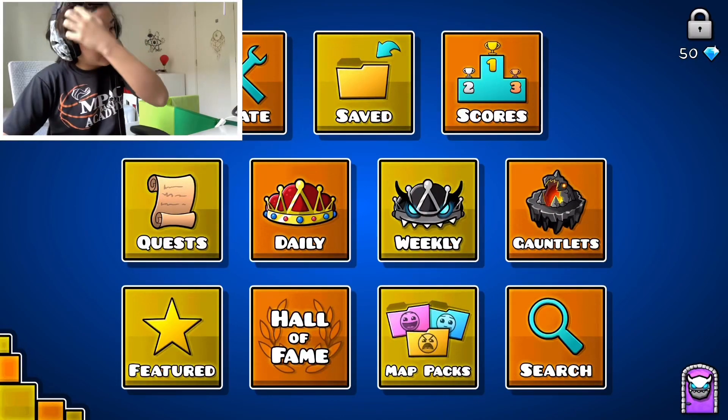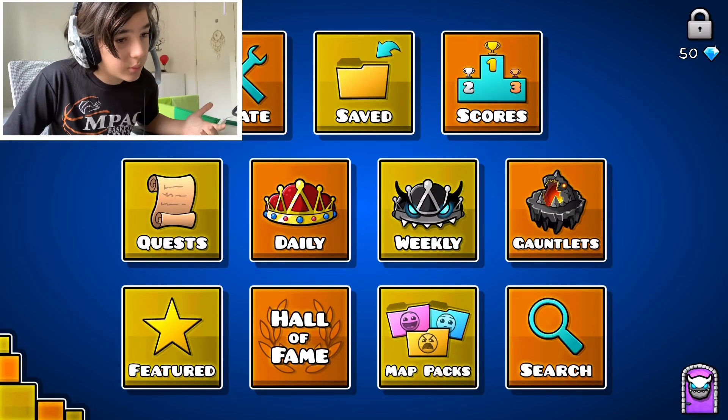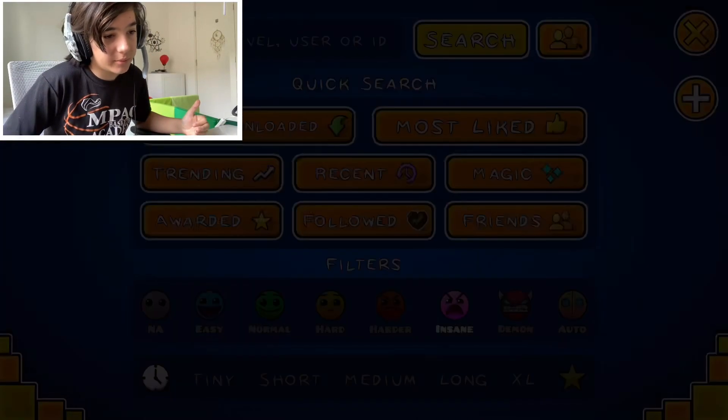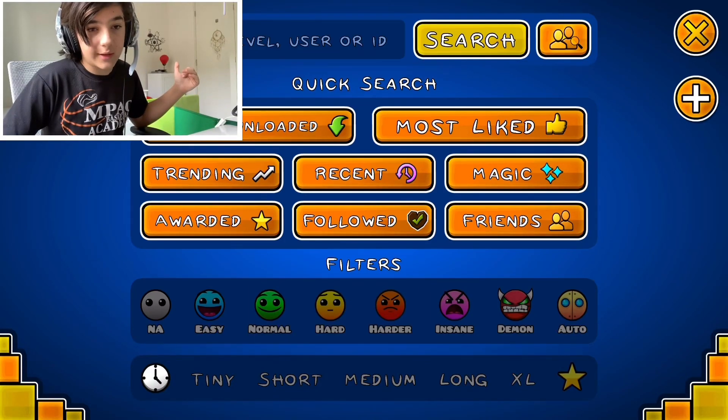Hey, how's it going everyone? Welcome back to another Geometry Dash video. As you can see, right now I have nothing unlocked because I'm actually playing with an unlinked account. I don't know why, but it won't let me log back in. Hopefully as soon as the issue is fixed, I will be able to log back into my account. But anyway, right now I'm playing with an unlinked account.